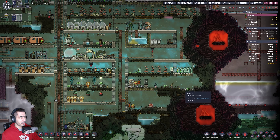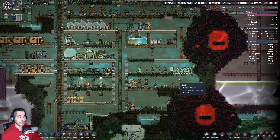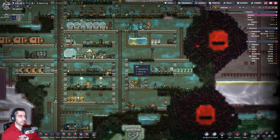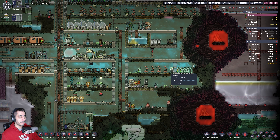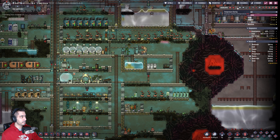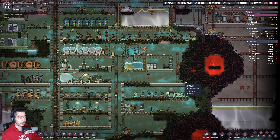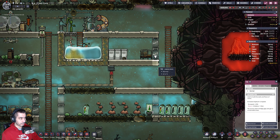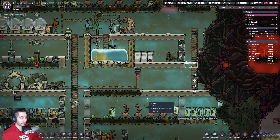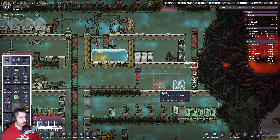I was thinking: where am I going to put the suits? A probably not phenomenal but possible good place could be here. Now the problem is that I have a volcano nearby, which means I can't go back — but for the time being I can serve myself with this.